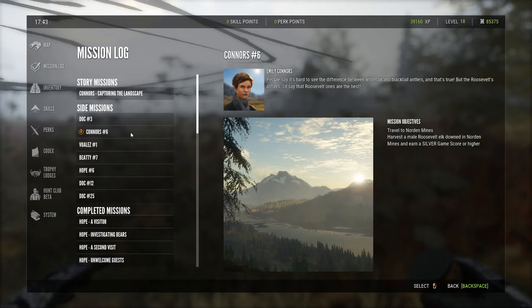Hey guys, the Texan Hunter here coming back at you with another The Hunter: Call of the Wild walkthrough. This time we're doing Connor's number 6, which is to travel to Norton and harvest a male elk.